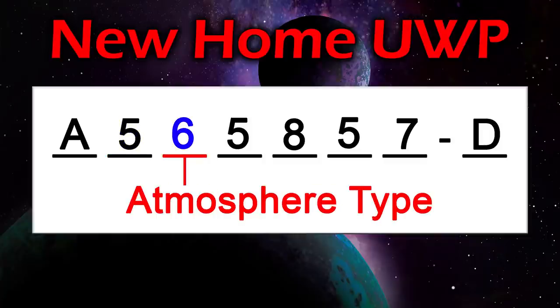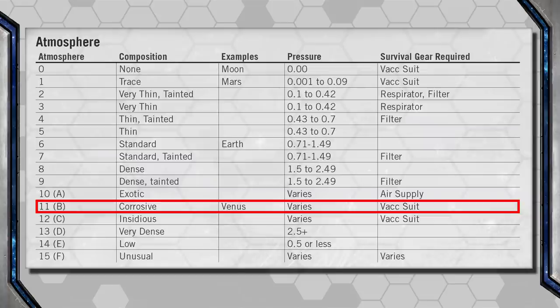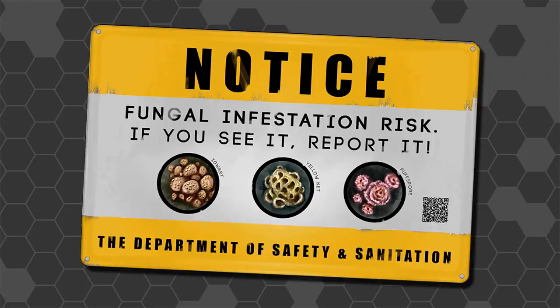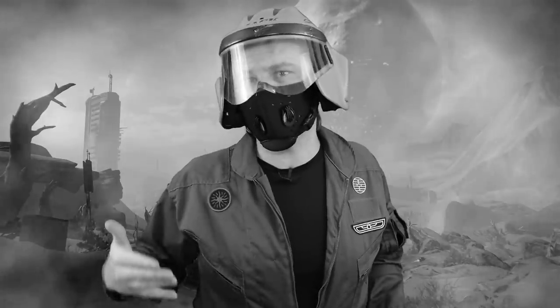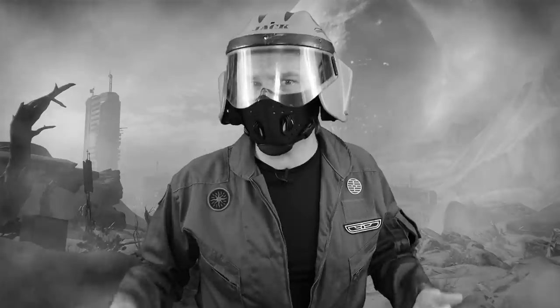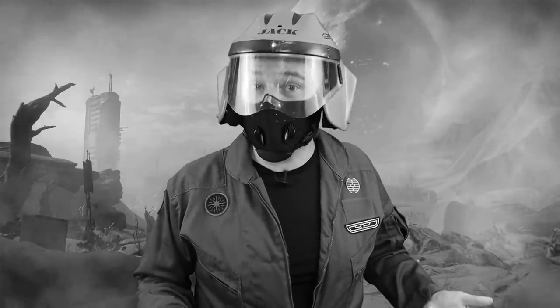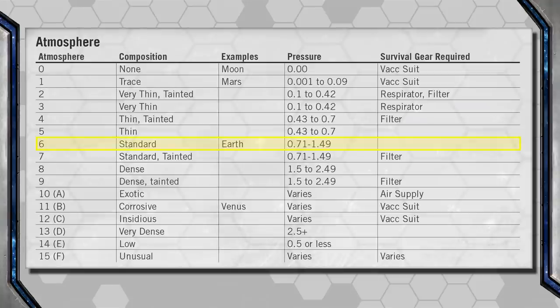Next is Atmosphere Type — in our case, 6. Atmospheres can range from vacuum like the Moon, to high-pressure, toxic, or corrosive atmospheres. Some might require a suit or respirator, while others might be tainted and require a filter mask. With tainted atmospheres, that can mean a lot of things — dust, smoke, particulates, or even alien spores. Maybe locals get used to it and don't need a mask, or maybe there's an inoculation shot available at the starport. Game Masters, it's up to you to decide what the tainted atmosphere means and whether it can be overcome. Players — when you arrive at a planet with a tainted atmosphere, until you're used to it or have your shot, keep your mask on. New Home is a 6, meaning it has an ideal Earth-like atmosphere.